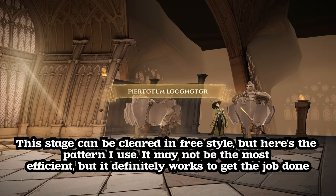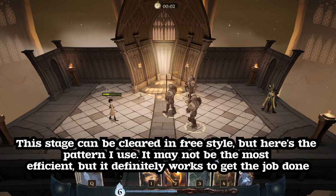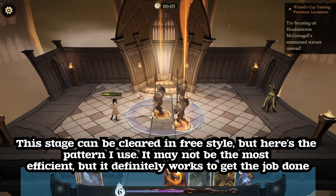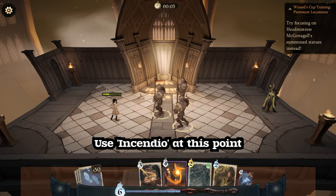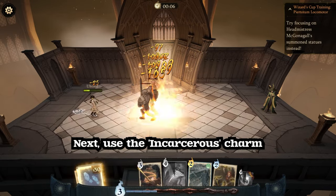This stage can be cleared in freestyle, but here's the pattern I use — it may not be the most efficient, but it definitely works to get the job done. Use Incendio at this point, then use the Incasrus's charm.